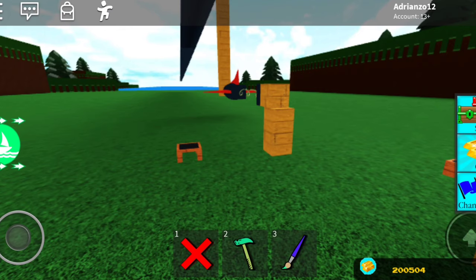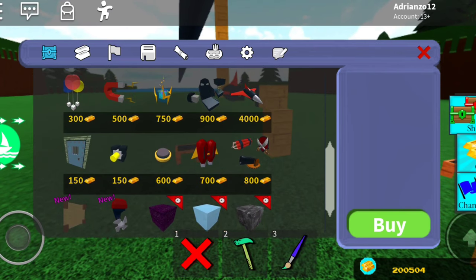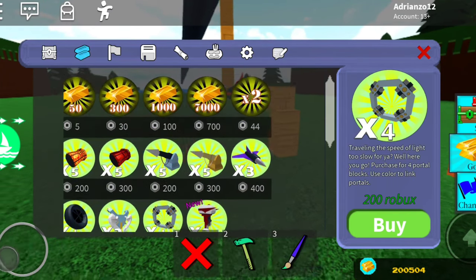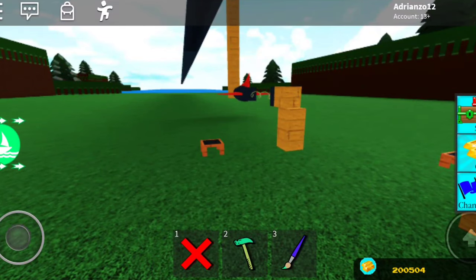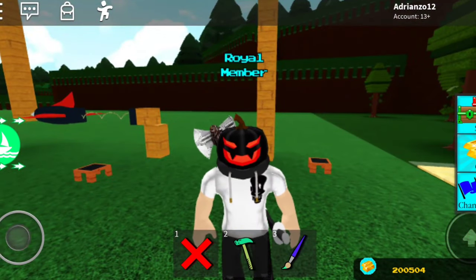For the AFK grinder you're going to need portals because they're really important. Portals cost 200 Robux, but if you have one portal you can still do the portal quest to get more — you can probably dupe it. There's a method I learned a long time ago on how to make the cheapest AFK grinder.